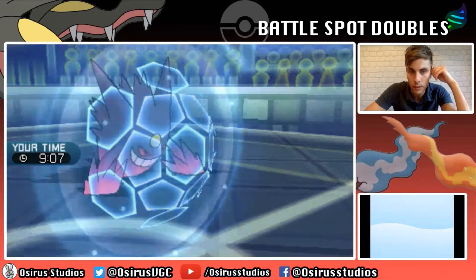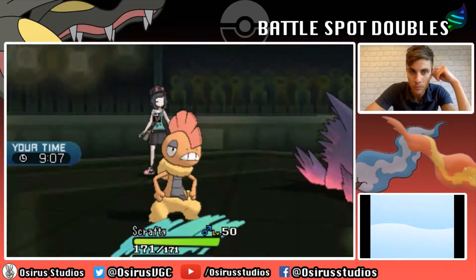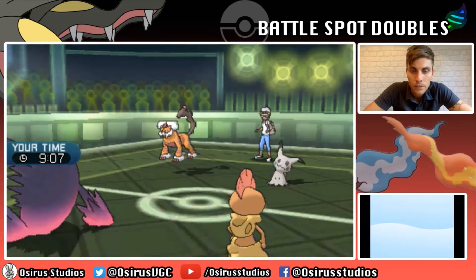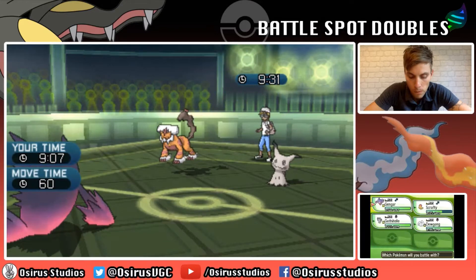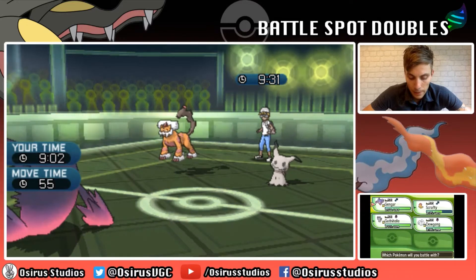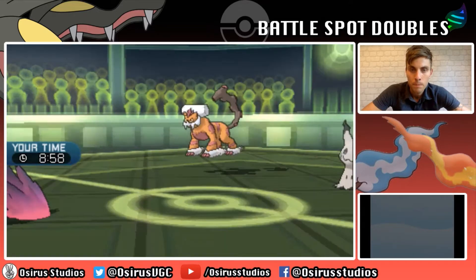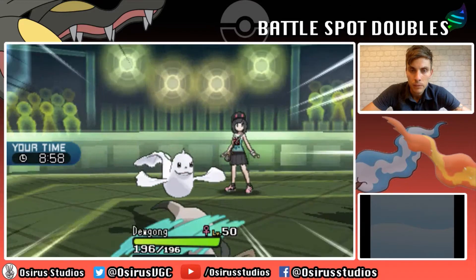We get the Protect off with Gengar. We see a Hammer Arm come out from the Landorus - Scrafty, like a champ, is able to take that. I wonder if we're going to see a Trick Room from Mimikyu. It does activate our Eject Button though, which isn't ideal. I'm going to bring in Dewgong because next turn we'll at least be able to get a Fake Out onto that Landorus. We see a Play Rough come out, so the Eject Button kind of saves our butts there.